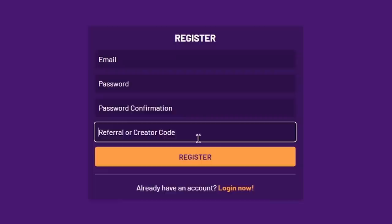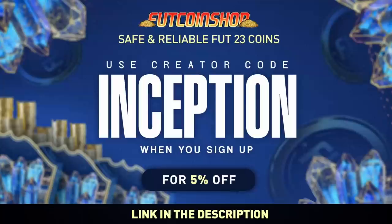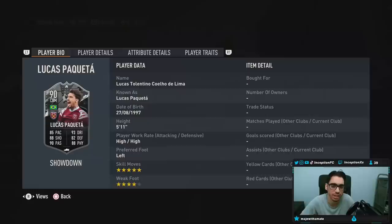If you are looking into buying cheap and safe FIFA coins, look no further than footcoinshop.net. They have the fastest service, an incredible loyalty reward system, and the best prices around. Use my creator code 'inception' when you sign up for your account and get a 5% discount with your order.